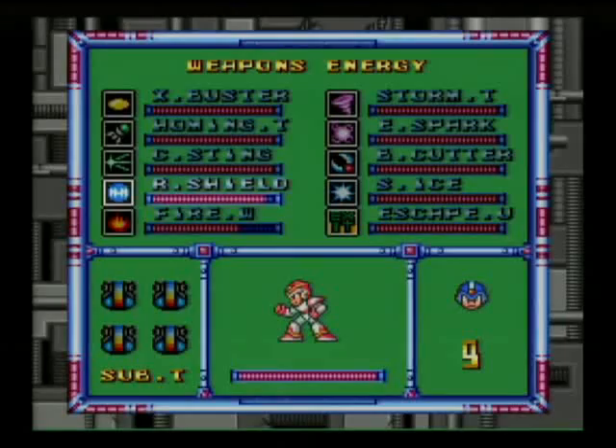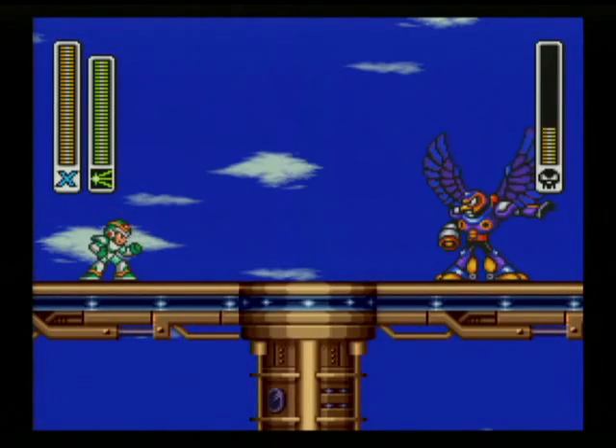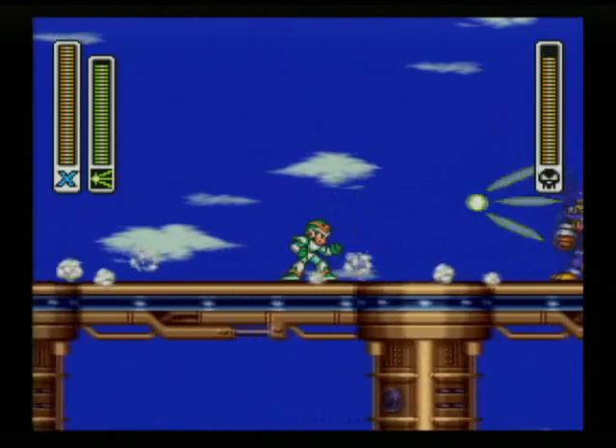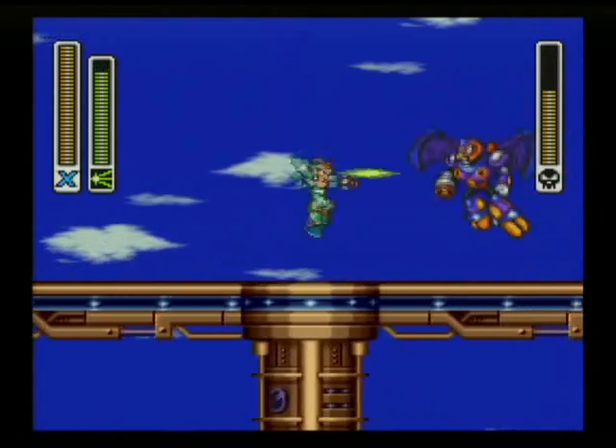Here we have our second boss we have to fight in here — it's Storm Eagle. We get to use his weakness on him too. He's weak to the Chameleon Sting, so you should be able to tear him up really fast. The Chameleon Sting does a lot of damage anyway.